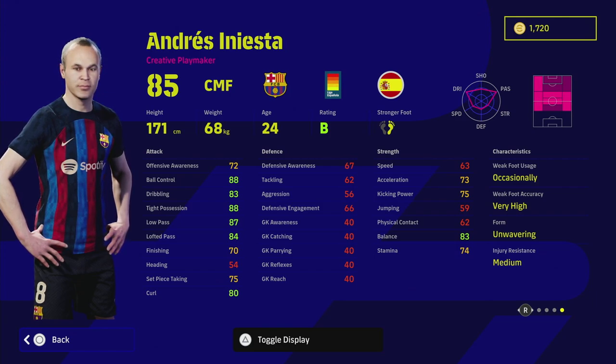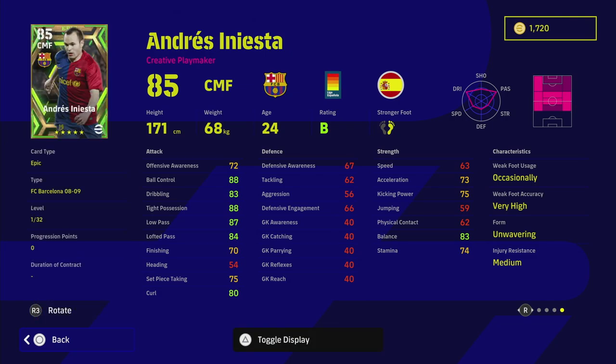Looking at that card with fresh eyes — the speed is the issue, and also the physical contact. For an attacking midfielder who's going to be on the ball a lot in tight spaces, you either need really good balance or good physical contact — like a slower, stronger AMF such as Pogba. But Iniesta's other stats are insane: ball control, dribble, tight possession, low pass, lofted pass, curl, and balance all in the 80s straight off, and he has 32 levels to go.